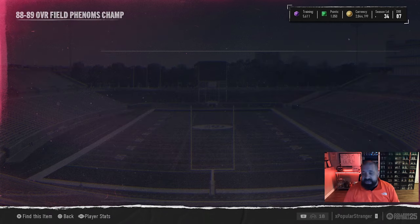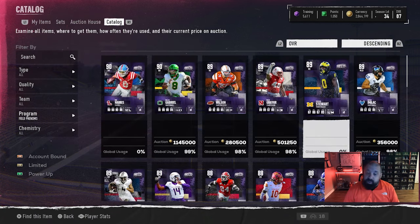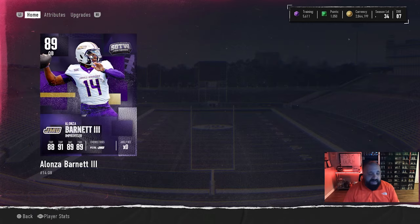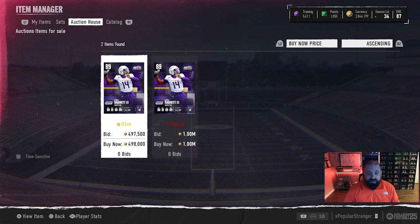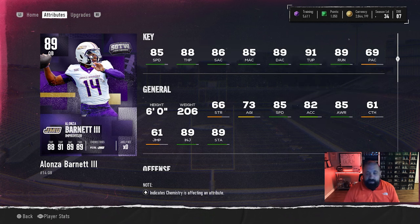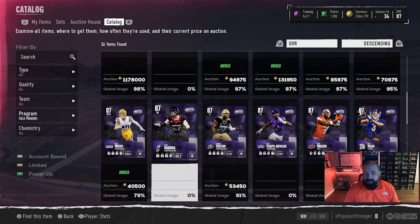The two 89 overall Champions: first is defensive end Josiah Stewart from Michigan — 85 speed, 86 acceleration, 89 strength, 87 power move, 81 block shed, 83 finesse move — he looks like one of the best defensive ends in the game. The other card is quarterback Alonzo Barnett III — he's got 85 speed, 88 throw power, and hits thresholds with 86 short, 85 mid, and 89 deep. There are only two on the auction house right now — one at 500K and one at a million — but price dependent, this could be the best budget-friendly quarterback in the game.